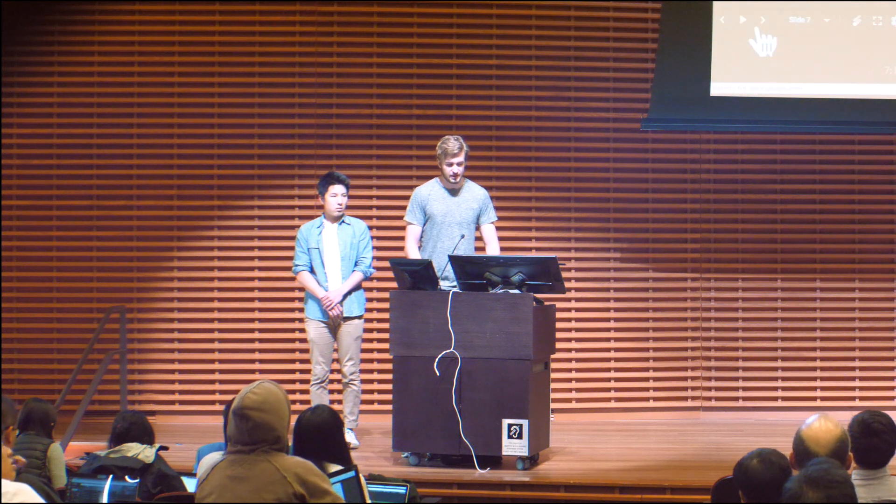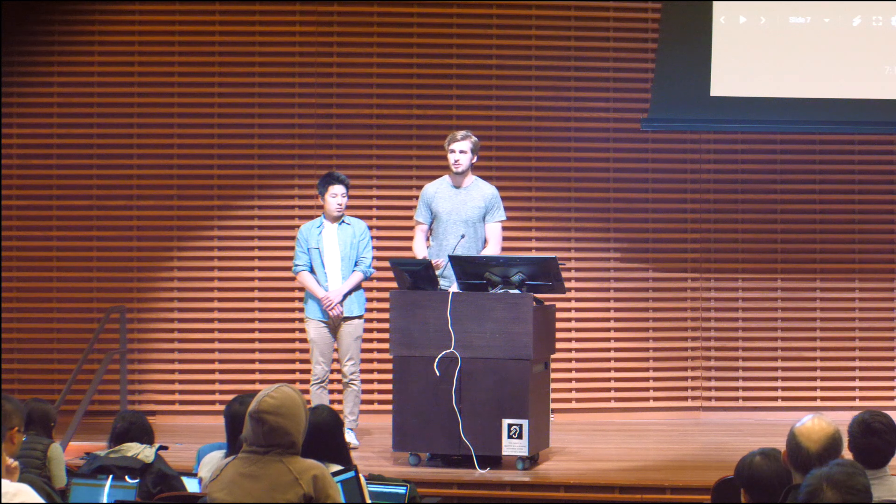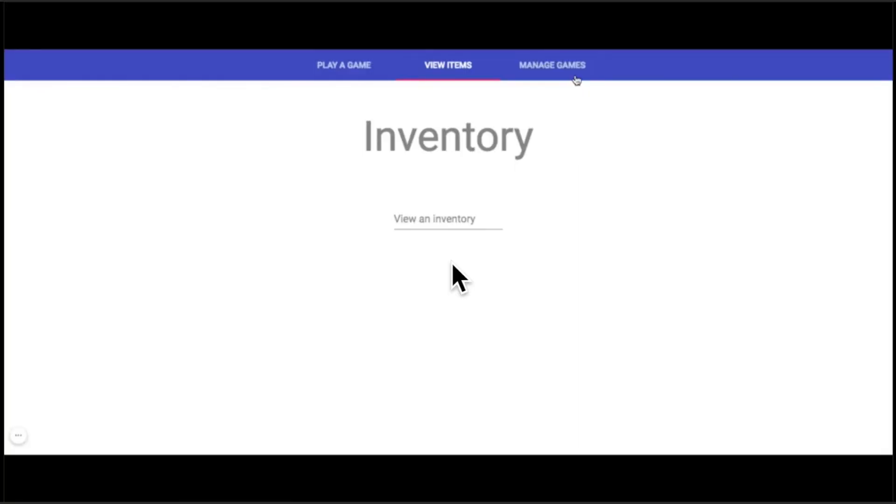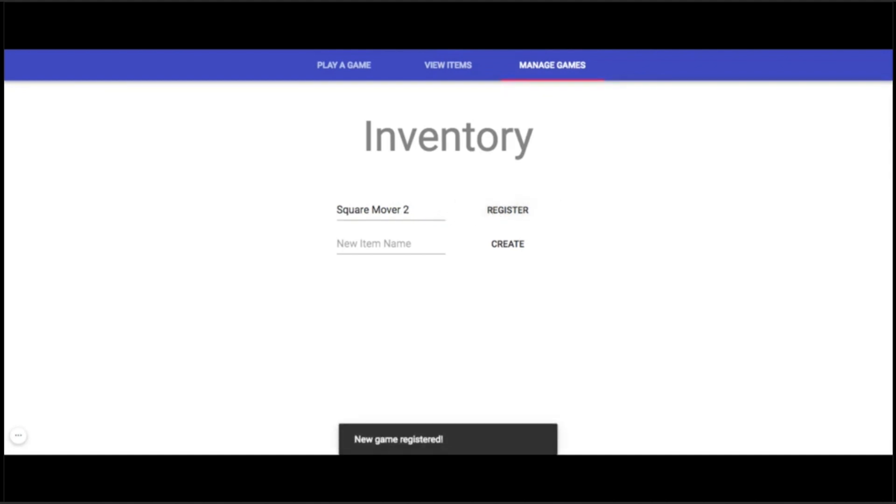Now, for the developer, it's very simple to create these new items and deliver them to users. Going back to the site, go to the Manage Games tab, and if I want to create a new game — let's say I'm the developer of Square Mover and I want to make Square Mover 2 — I just register a new game, and that associates that game's name with my wallet address. Now, if I want to add a new item to the game to give to players, I just type it in here. In this case, I want to create a new kind of hat, and I create that item.